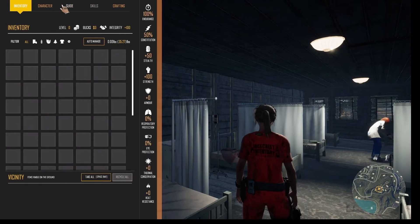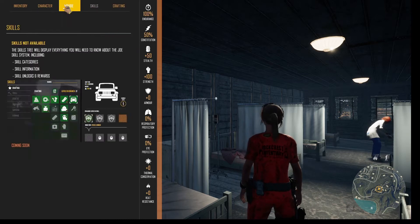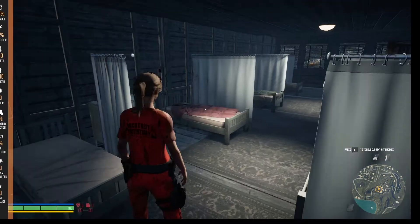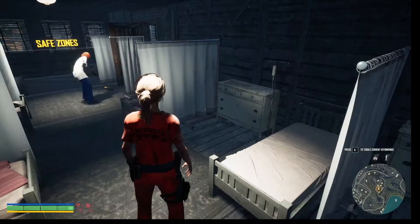Looking around, seeing if anything's changed. We got no stuff. Crafting — looks like the skills isn't quite set up yet. That's cool. Let's go ahead and figure out what we're going to do here. Let's see if we can talk to this person.